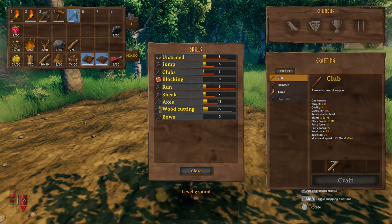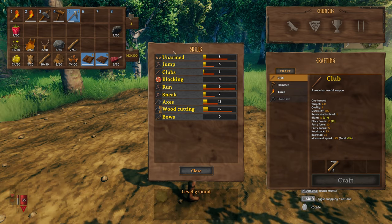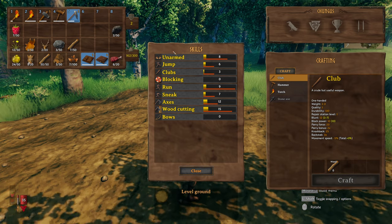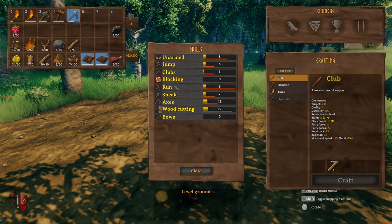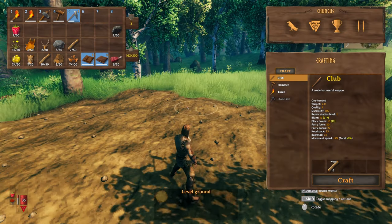Here are my skills — you learn everything and the more you do it, the more you level it up. It's got some deep RPG mechanics, similar to Morrowind or older RPGs. Skills include unarmed, jump, clubs, blocking, running, sneaking, axes, woodcutting, bows, stonecutting, mining, and all that other good stuff.